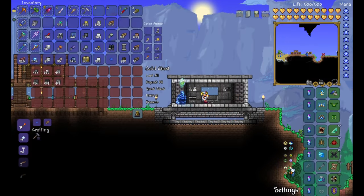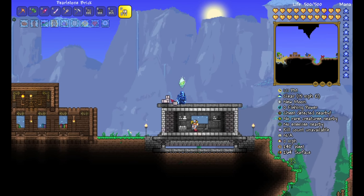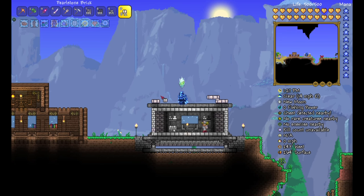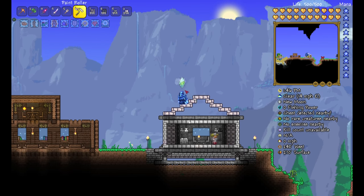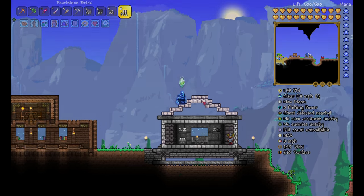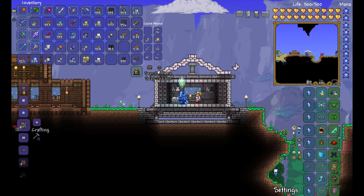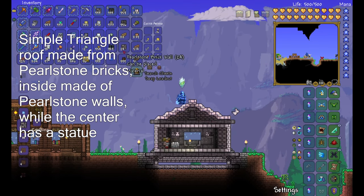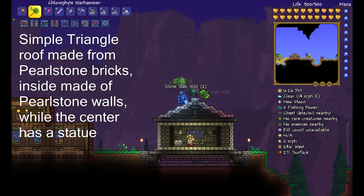This first roof is super simple. All I did was use pearlstone blocks to make a triangular shape. I found a column statue that I put in the center, as well as a background, so it's not just made out of completely plain blocks. You want to avoid making it out of flat plain blocks — though there are exceptions, which I'll talk about later. So here's a simple triangle build with a background of the same blocks right behind it.